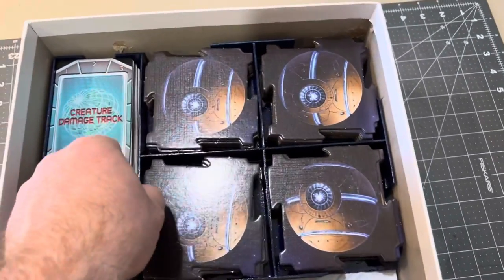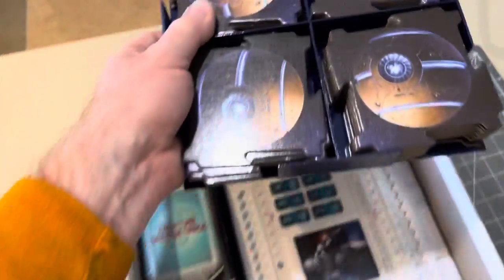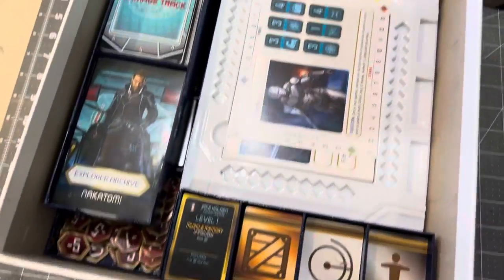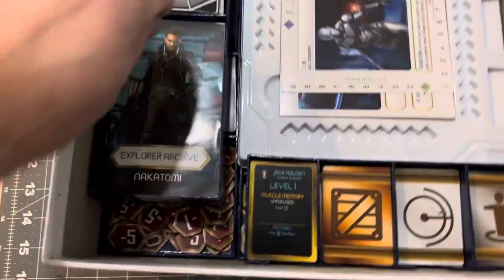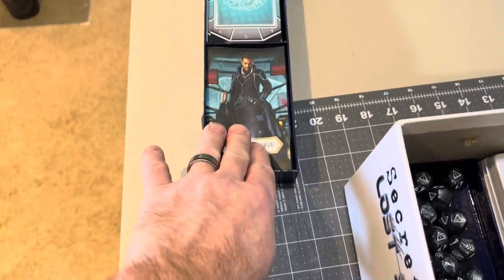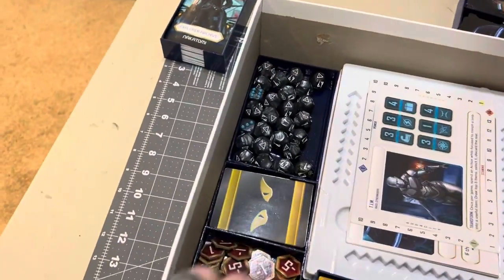And then here we have the tiles, the actual play tiles. And all of the character boards are in there. This is the scenario cards here and the stories for the characters.